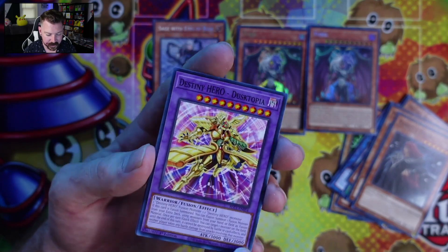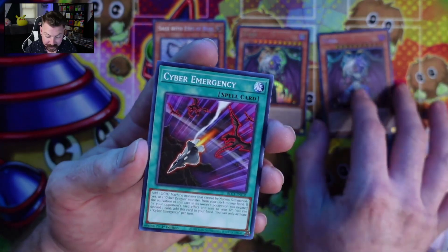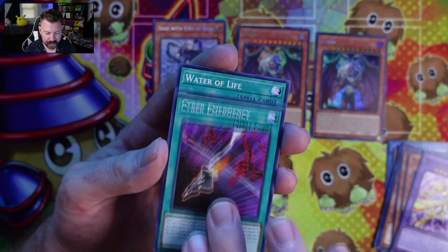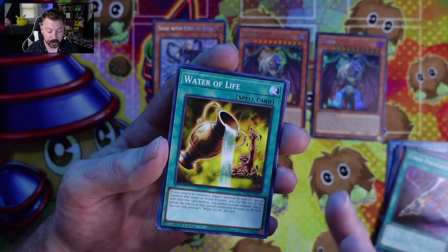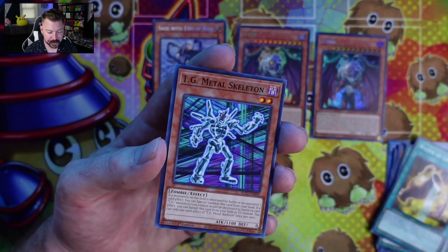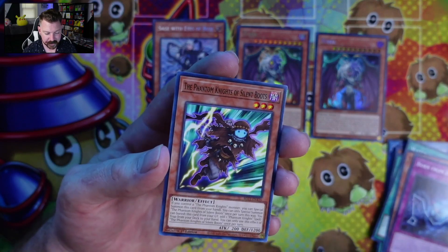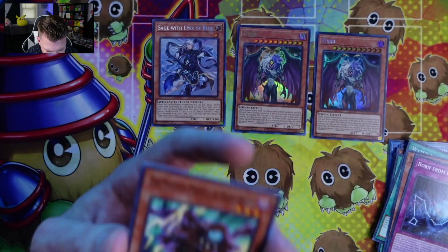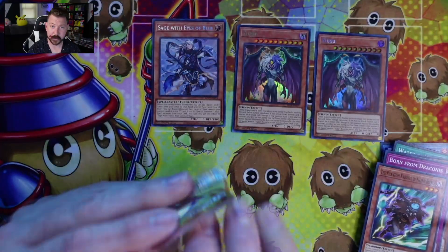Destiny Hero Dusk Topia. I would love to build a Destiny Hero deck — I wanted that when I was a kid, or I guess at that point a teenager. Didn't work out, but with all the great support for heroes, it'd be fantastic. Water of Life. TG Metal Skeleton. Born from Draconis. Phantom Knights of Silent Boots. Really — Boots? I was like, am I reading that wrong? Because Roots sounds a little better.